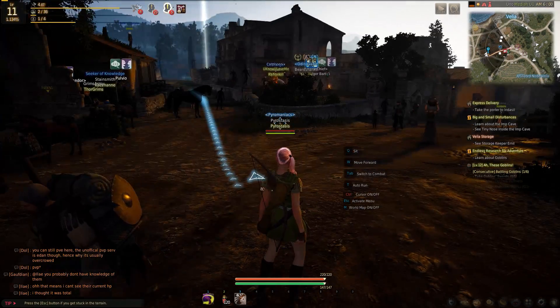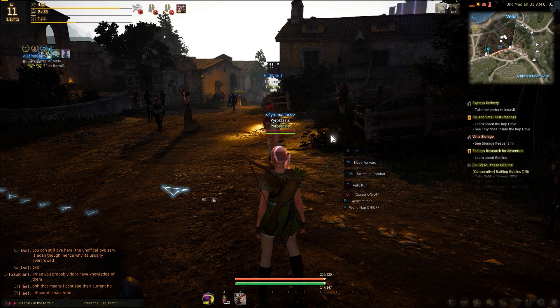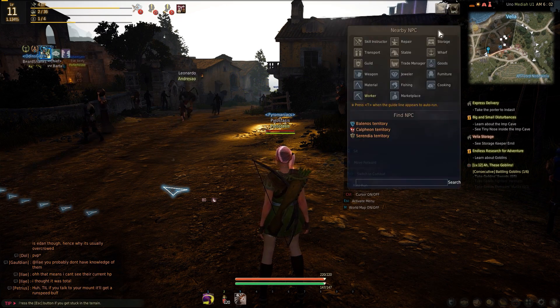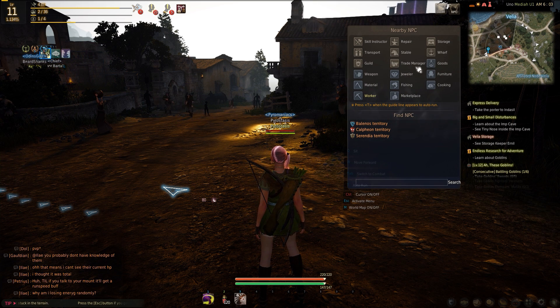So let's say you're in town and you're trying to figure out where the hell a certain specific NPC is. What you want to do is press Control — that's going to allow your mouse cursor to come up. Go to the top right hand corner where it says NPC and you'll basically see all of the NPCs there.